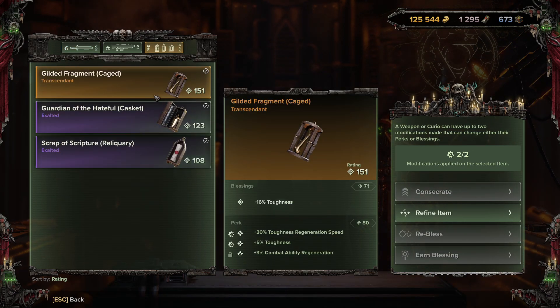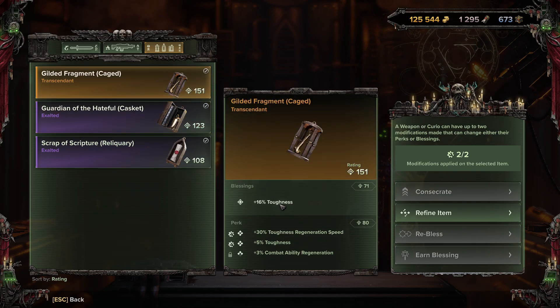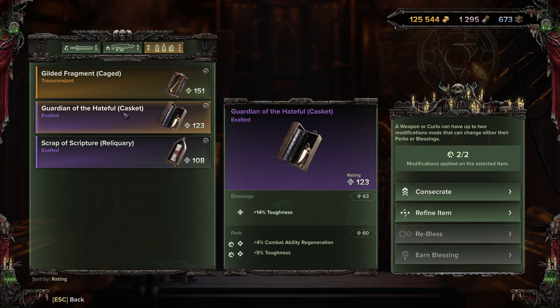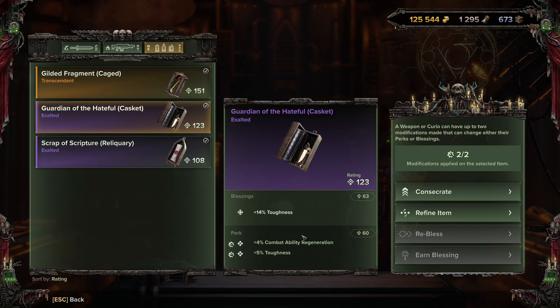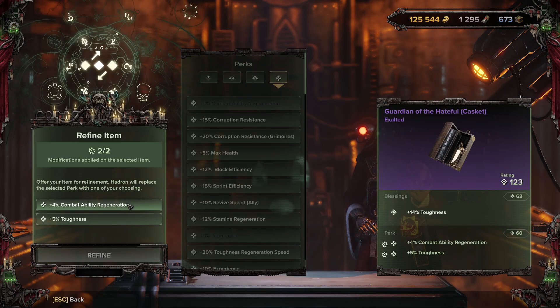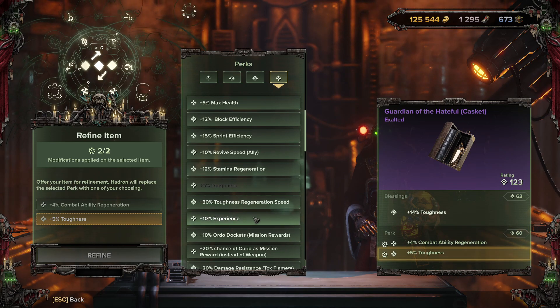For curios, it's similar but you can only consecrate to increase rarity and refine to change perks. Purples are ideal because you can change both perks. This means when getting curios you want them to have really good blessings to begin with, since you cannot earn blessings from curios or re-bless them. A smart trick: as I was leveling up, I put XP gain perks on all my curios using the refine system.